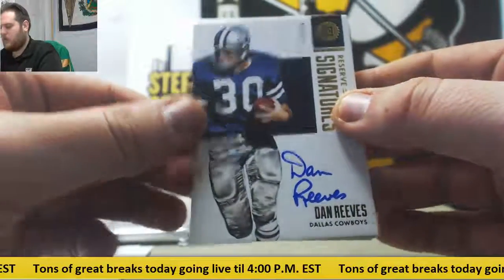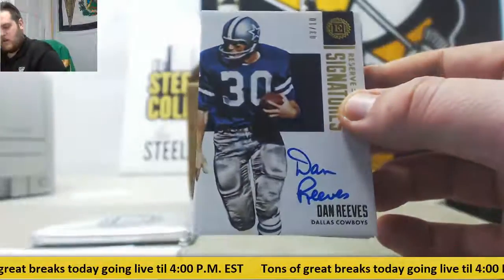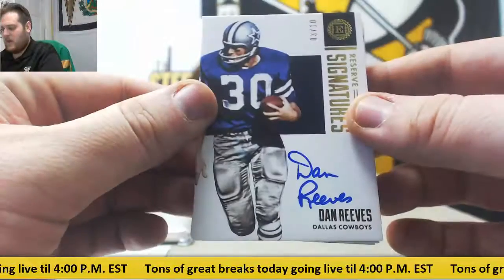Starting us off — Dan Reeves, 3-10 for the Dallas Cowboys. A lot of their numbers in here. For the Dallas Cowboys, that goes to Phillip M. — Dan Reeves.